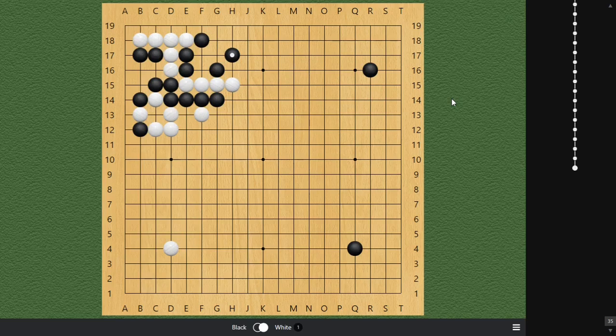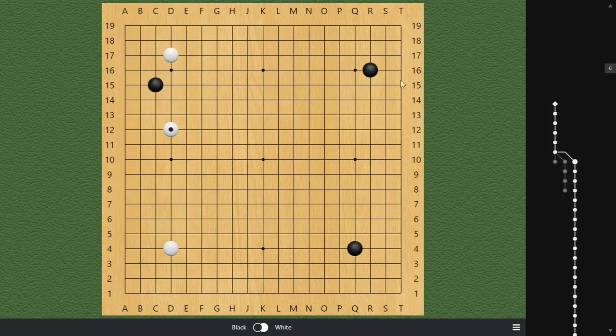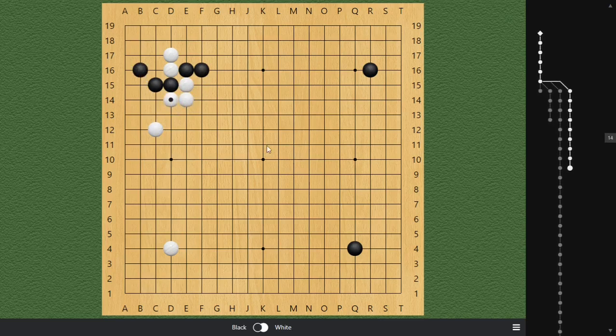I definitely do not want to say things that are not based on any analysis or professional advice. I have to make sure my channel stays as rigorous as it possibly can for my viewers — that's why I don't cover these complex pincer variations. Let me show another example: we talked about the two-space high extension, but what about the two-space low extension? The answer is no — you can't just memorize a few branches, because pincering at a low two-space leads to a completely different variation.